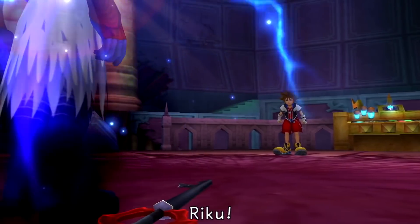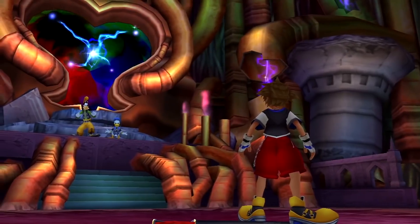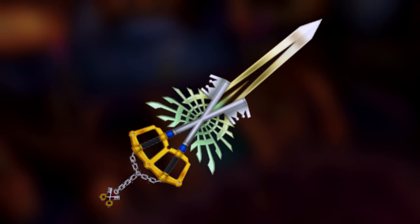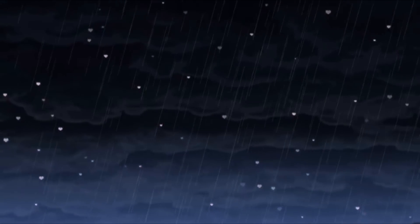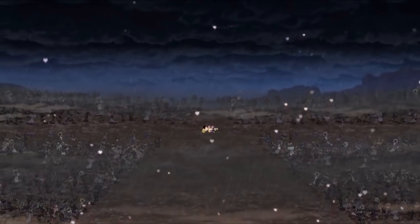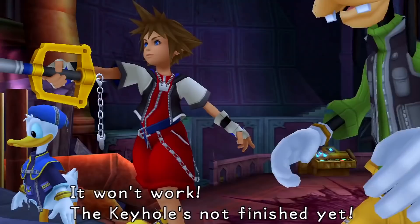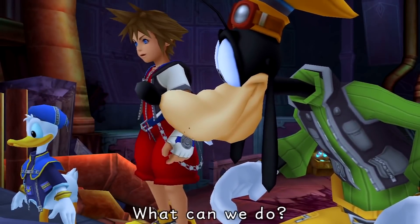Let's start with the third one — Keyblades of the Heart. As Xehanort stated, this third category came into existence after the Keyblade War. Now, does this have anything to do with the Keyblade that coexisted with the true Kingdom Hearts, which people fought over? In Kingdom Hearts χ — now Union Cross, formerly Unchained χ — the Keyblade itself wasn't shown. All we knew was that people fought over Lux, over Light.